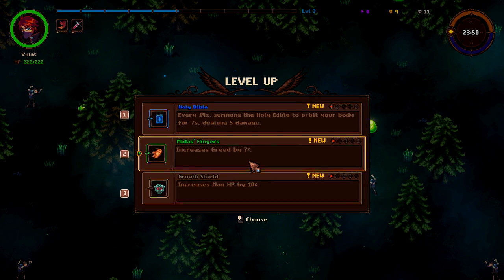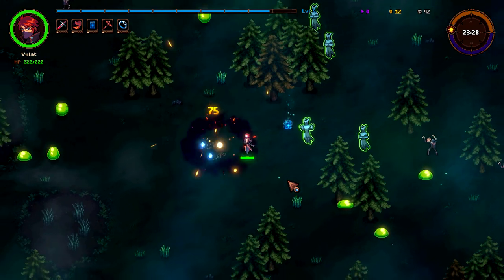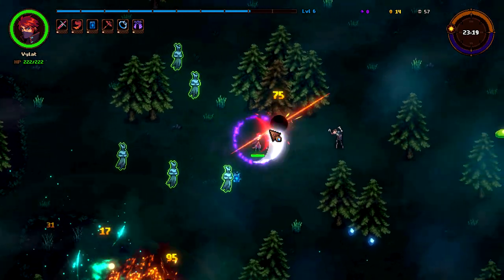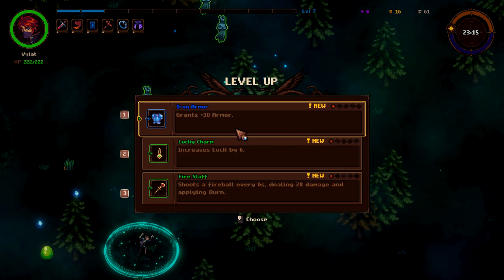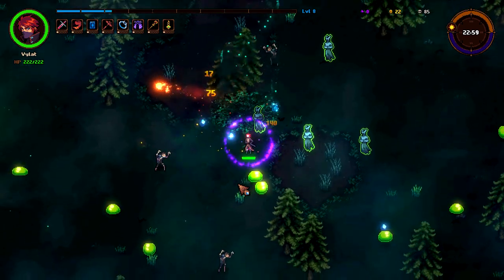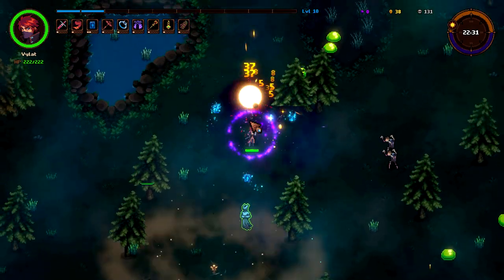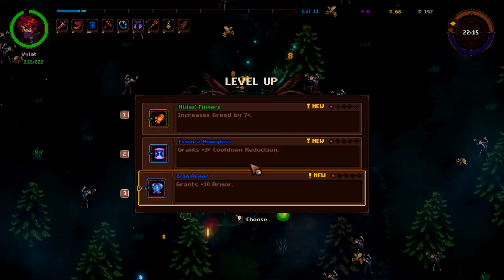Attack speed — I got two levels. We'll get Holy Bible right away. I don't know if it's possible to kill that freaking giant thing. Corruption Robe — just a big aura of death, basically. 10 armor. She fires a fireball every 10 seconds, we'll take that. Increase luck by six. We'll add two projectiles to the Holy Bible. Increases damage dealt by 10 percent. More cooldown reduction.